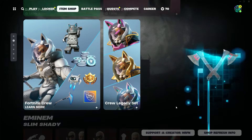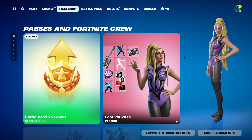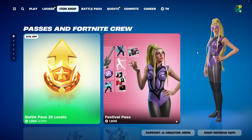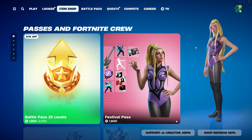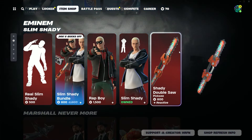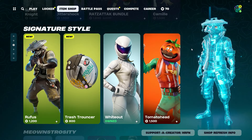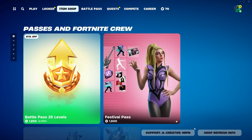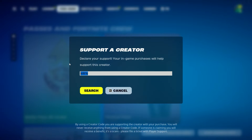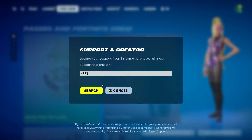Before we get started, throughout 2024 and Chapter 5 Season 2 I'm going to be giving away a ton of stuff from the Fortnite item shop and the Chapter 5 Season 2 battle pass. To be gifted, just drop a like, subscribe, turn on post notifications, and comment your Epic Games username below. If you're picking up anything in today's item shop, support me using code HRFN — hashtag EpicPartner — as using my code means we can do more gifting and giveaways.